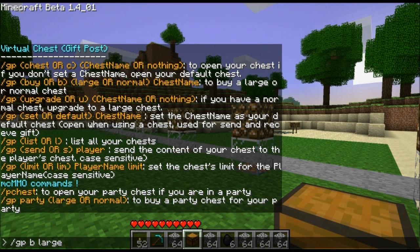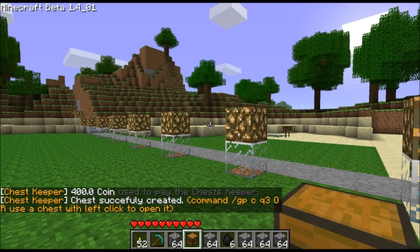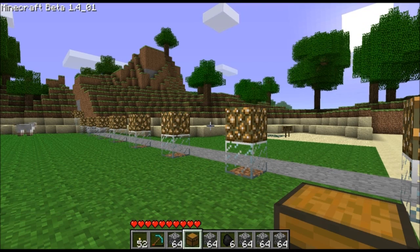We've got GP buy — large or normal. We're going to make this a large chest, which will be the same as two chests right next to each other, a double chest block. Then we have to give it a name, so this will be Q3. And here we are — as you can see, it shows what it costs. I have it set in the config file to cost 400 coins for a large chest, and it's all set up and ready to go.